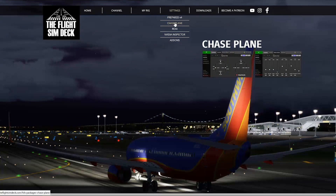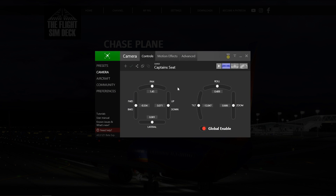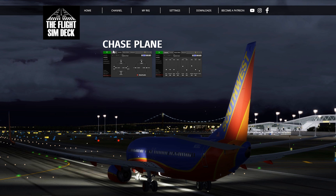Next I have my chase plane settings. I'm going to break this down by each profile for each plane — you'll have the 737, A320, Cessna 172, all of those. I haven't gotten around to that yet, but for now I just have a couple of images if you want to get the same zoom and camera shake that I have for the 737. Come back and I'll have those all set up.